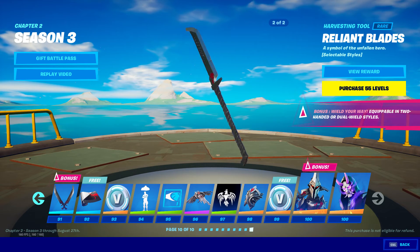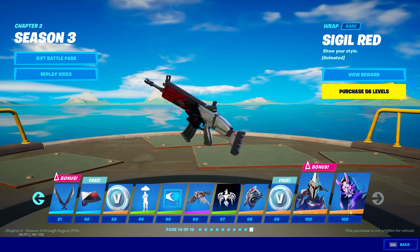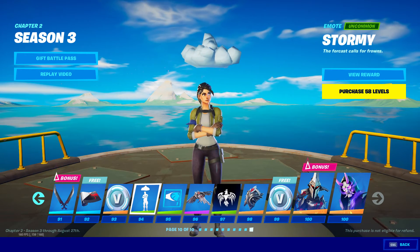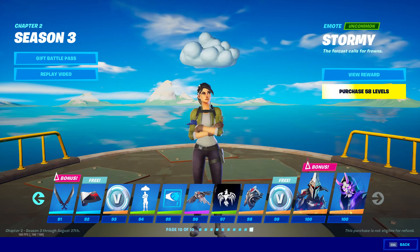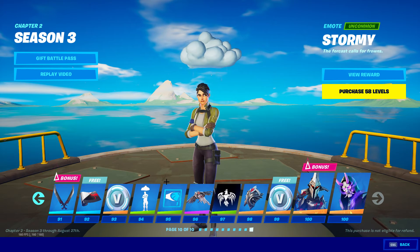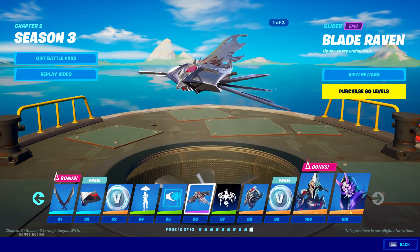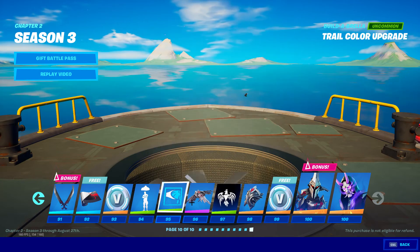This pickaxe is very long — I saw Cypher PK using it and it's pretty cool. Stormy — the forecast calls for frowns. It's like a crime-themed emote. They added new sounds to this second style.